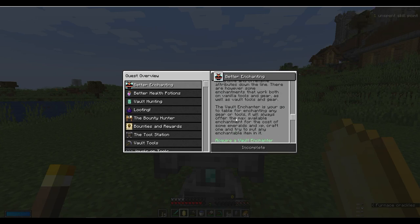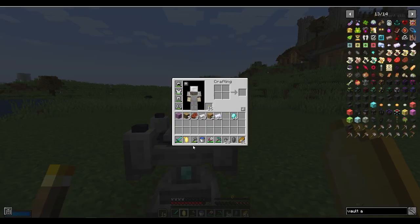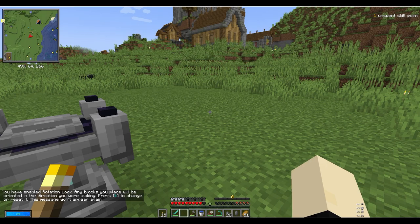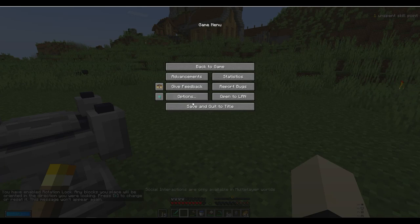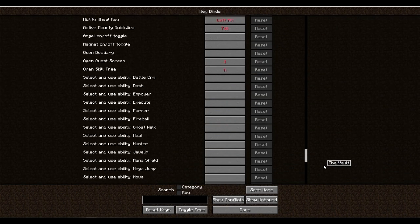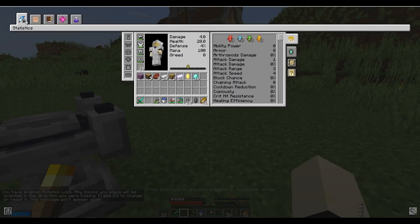It's enchanting. We got more of that. Vault — H keybind. So you can choose a whole bunch of different abilities. This is your space — that's it.